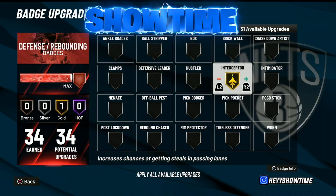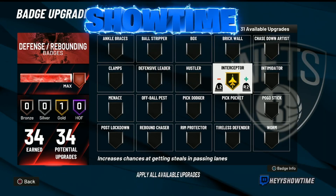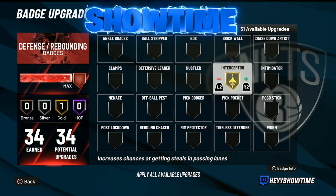Another badge I would definitely use on gold all the time is Interceptor. Like, I don't see Interceptor at Hall of Fame as necessary — gold and Hall of Fame really do feel almost the same to me. 2K did do a nerf where there's less AI help when getting passing lane steals, so it almost feels like the badge has been nerfed. Personally, I highly recommend you use it on gold. There's nothing wrong with that — interceptor gold works very well.